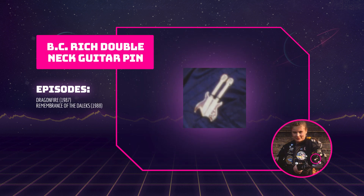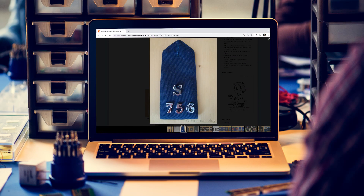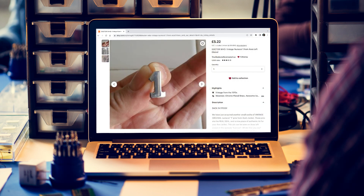This guitar pin appears in Dragonfire and Remembrance of the Daleks. BC Rich is an American guitar brand and the pin depicts one of their double neck guitars. I haven't been able to find a replica of this pin yet, and it also seems pretty tough to find other similar looking double neck guitar pins in this colour. If you get stuck, a simple guitar pin would do the job, or even one of the Hard Rock Cafe pins. This silver pin depicting the number one can be seen in Remembrance of the Daleks, The Happiness Patrol, Silver Nemesis, The Greatest Show in the Galaxy, Survival, Dimensions in Time and The Power of the Doctor. This pin looks a lot like an epaulette badge, and I've been able to find similar pins on eBay. You can also find replicas on Etsy.